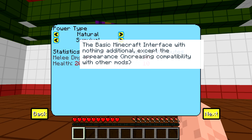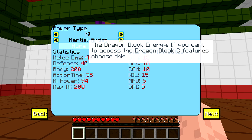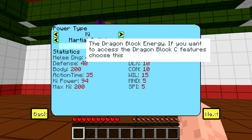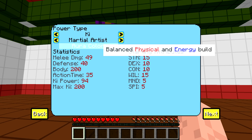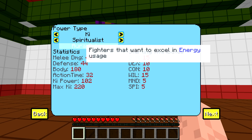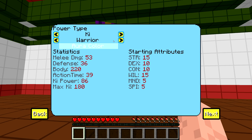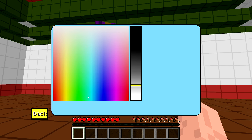Power type options: Natural gives you the basic Minecraft interface with nothing additional except appearance, and increases capability with other mods. Ki gives you access to Dragon Block C features. So this is basically the mod section right here — this is what we want if we want to play Dragon Block C. Then we have Martial Artist, which balances physical and energy builds; Spiritualist, for fighters that want to excel in energy usage; and Fighter, who prefer physical fitness and raw power. I think we'll just go for Spiritualist, since my Xenoverse 2 CAC is all Ki-based.